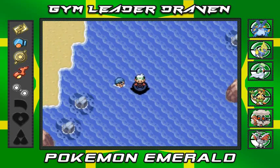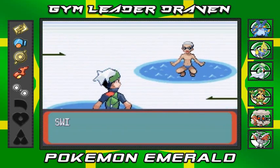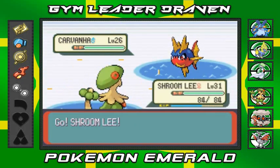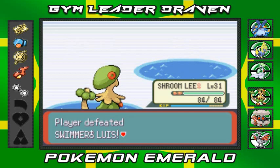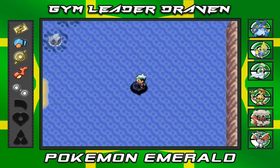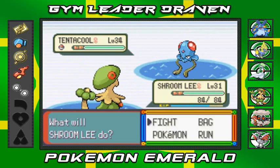A trainer spots us: Speedo Torpedo, Swimmer Louise, coming out with Carvanha. Using Mega Drain — Carvanha defeated. Back in the day I thought Carvanha was a standalone Pokemon. I never thought it would evolve into Sharpedo — when I actually evolved one I was like 'wow, didn't know that.' Now Louise sends out a level 34 Tentacruel.